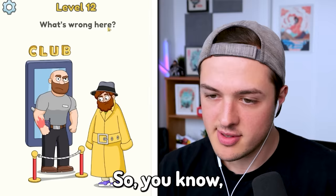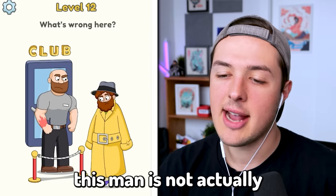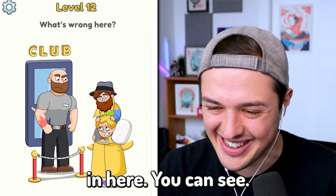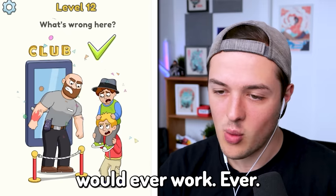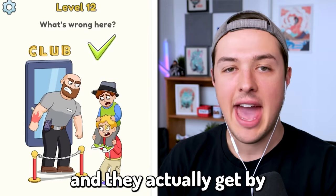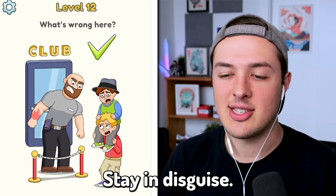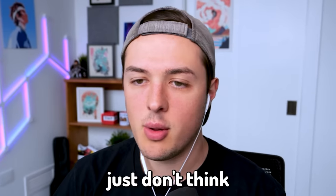Level twelve: what's wrong here? I've watched enough movies in my life to know that this man is not actually a man. That is two kids stacked on top of each other. All I have to do is just a little swipe. Yeah, you can see there's little Jimmy holding up big Tom. I don't think that would ever work ever. Imagine two kids stacked on top of each other with a trench coat actually getting into a club. Even if they did do it, they have to stay in disguise all night, and there's no way little Timmy is going to be able to hold up big Tom for like four hours.